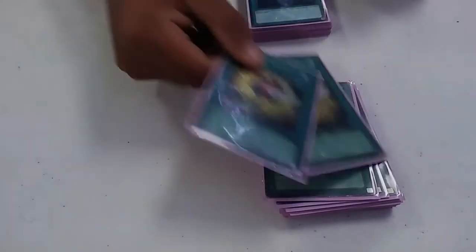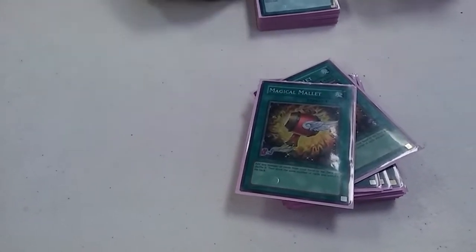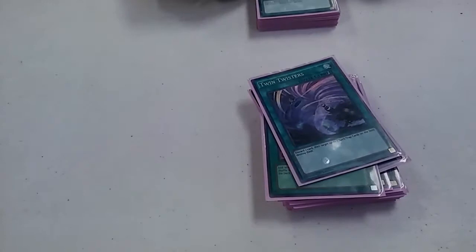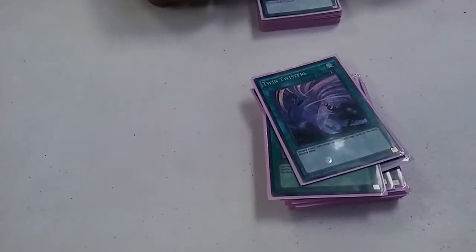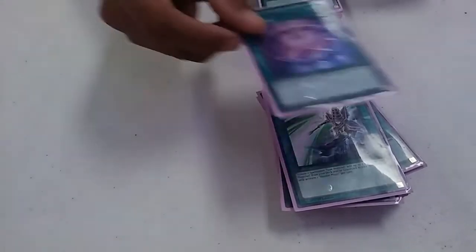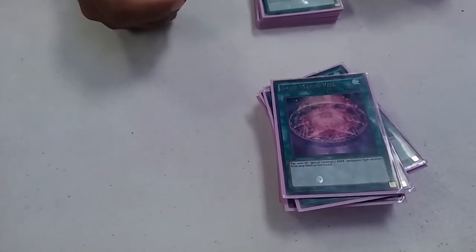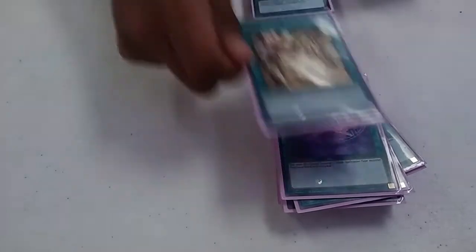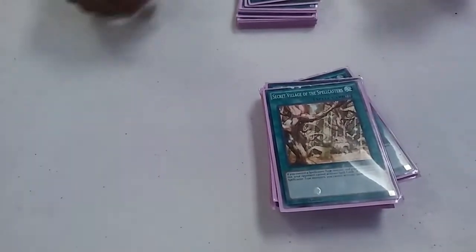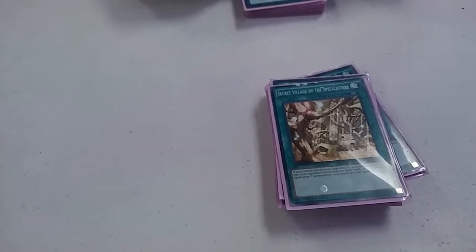I rock two old-school cards, Magical Mallets. It helps a lot — if you got a dead hand, you can return those cards and draw a new hand. Pretty good. I got a Twin Twister — clear that backrow. And I got Illusion Magic: if you got a Dark Magician in the graveyard, you can add them to your hand by tributing one spellcaster on the field. Then I got Dark Magic Bell — you pay a thousand life points and you can special summon a Dark-type spellcaster from your hand or graveyard. And I rock one Spellbook of the Master — if your opponent has Spell cards and you don't want a spellcaster affected, it helps a lot, a lot of wins.